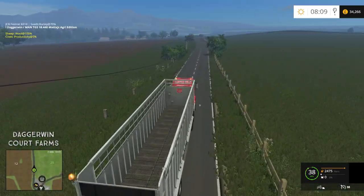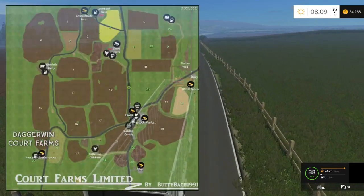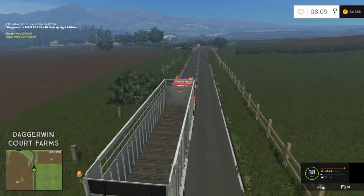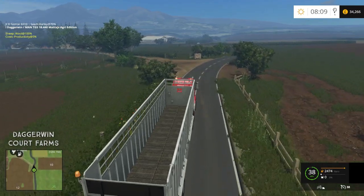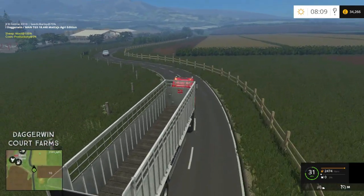Now this time our pigs are actually a long way away — they're over at Lady Bank Farm, which is right at the top of the map. I haven't really spent much time there, so I'm going to have to work out where you load them up from. It should be fairly obvious but it might take a minute. Sometimes it takes me a while to notice where you load things up from.